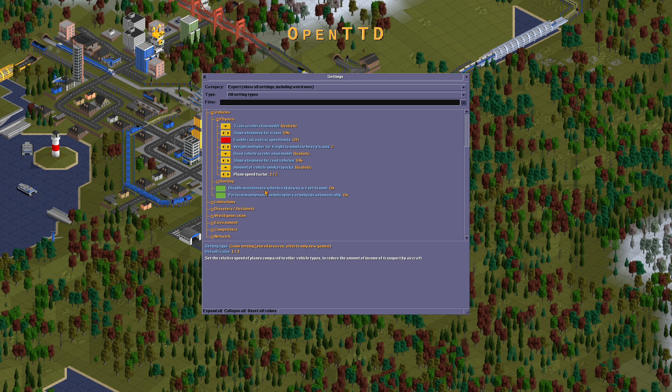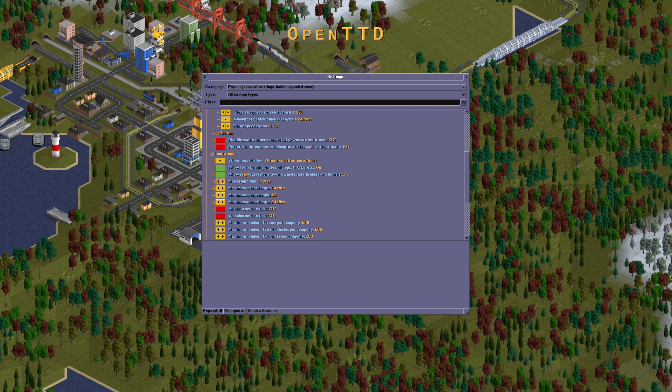Disable maintenance when breakdowns are at 69. Perform maintenance on helicopters — helicopters are automatically off.